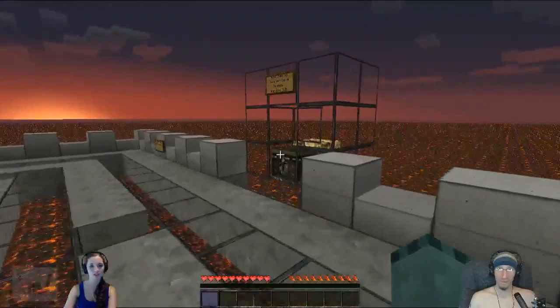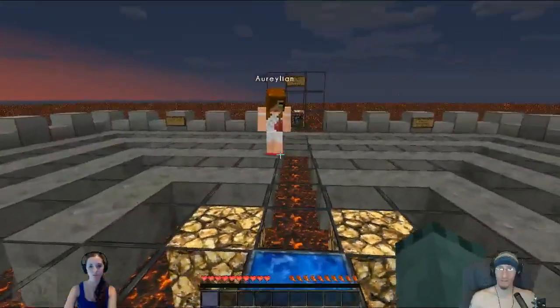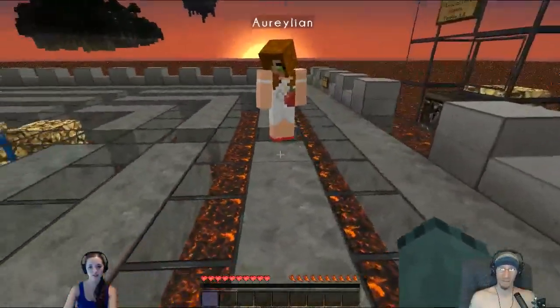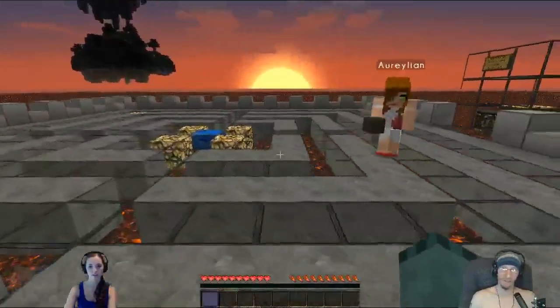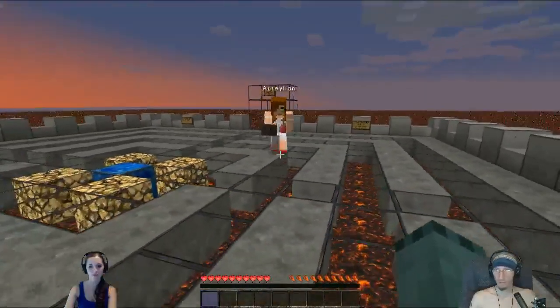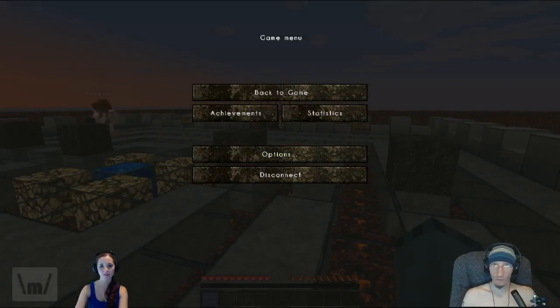We have to grow trees and make a walkway to go over to the island. So I see the eight dirt blocks and the eight trees — you plant the eight dirt blocks down, then plant the trees on top and wait for them to grow. Does it matter where I put the dirt blocks? Put them decently apart so the trees can actually grow — like one, two, three like that. That's perfect.